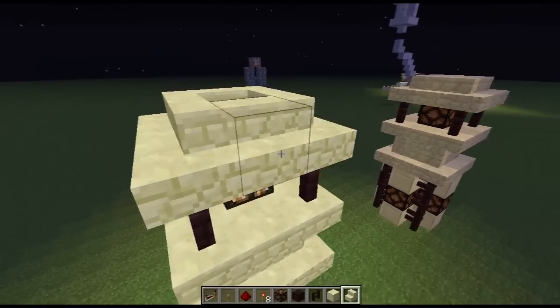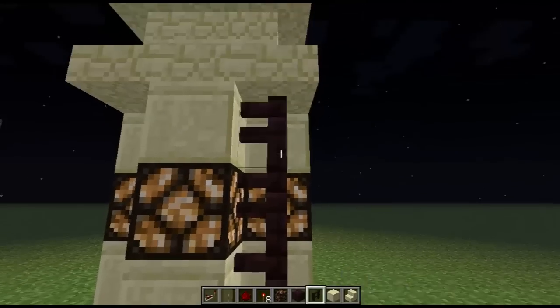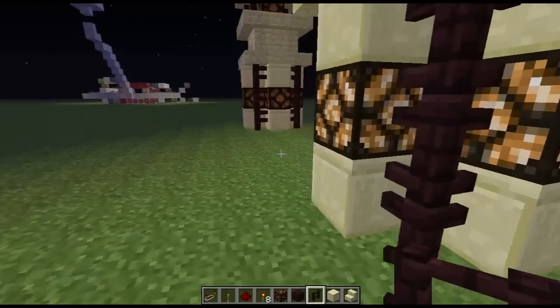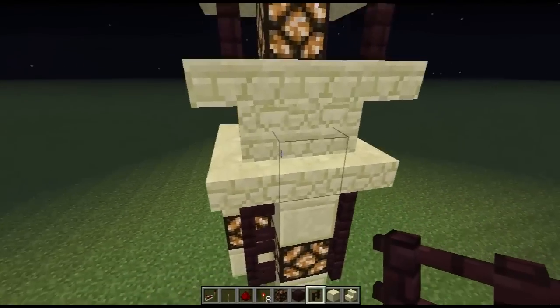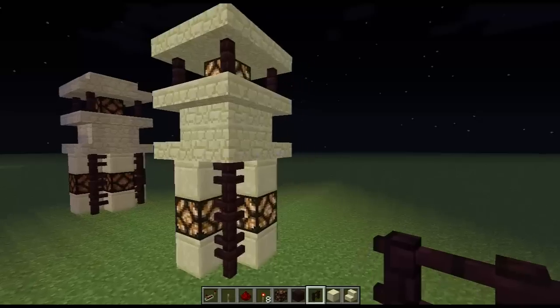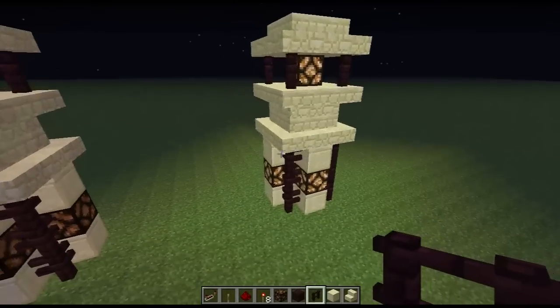This is great because you can make it out of wood, stone, pretty much anything that has stairs. You don't even have to do this exact design if you want to get fancy — you can just take the concept and apply it to your own build.